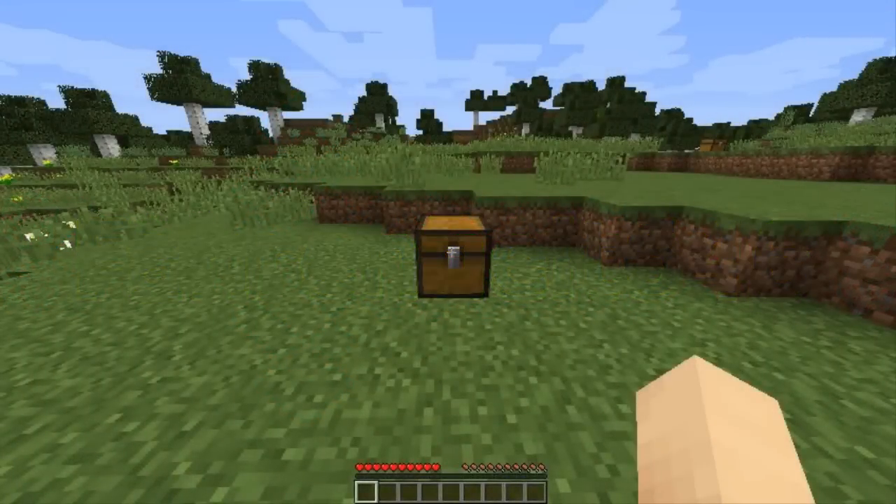Hello again YouTube, this is Fahrenheit 646 and welcome back to another Minecraft tutorial. Today I'm going to be showing you how to create a 100% undetectable trap that uses a single regular chest, which will blow the first person who opens it sky-high.